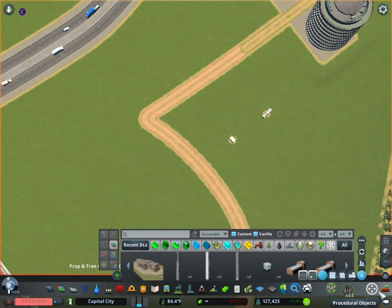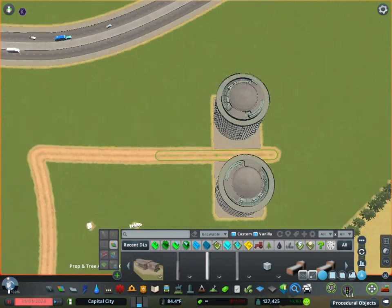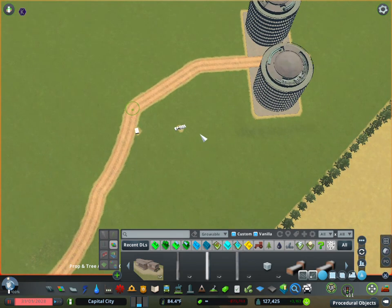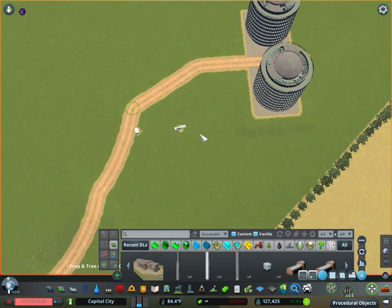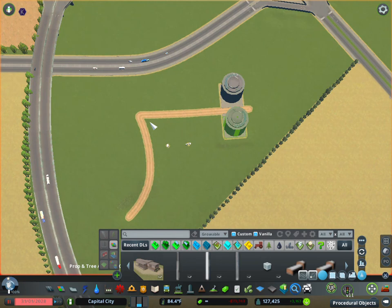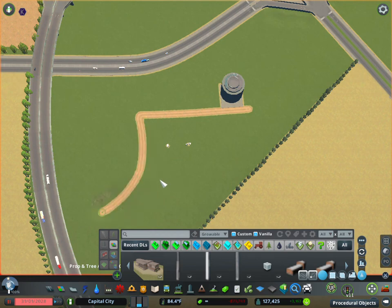Another tool in Move It is the undo button. If you're moving something around and decide you don't like it, just hit Control+Z and it plops it right back into place. It holds quite a few of your last movement functions in memory, so you can undo quite a few steps.